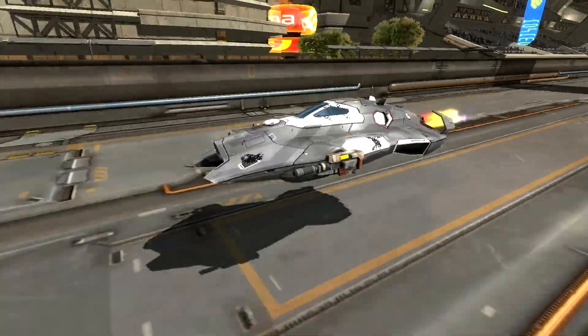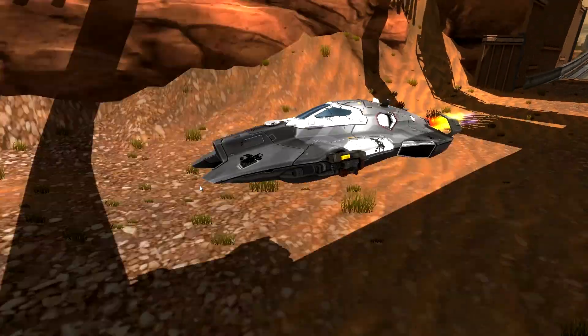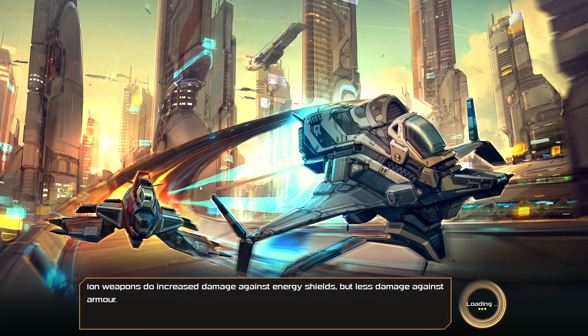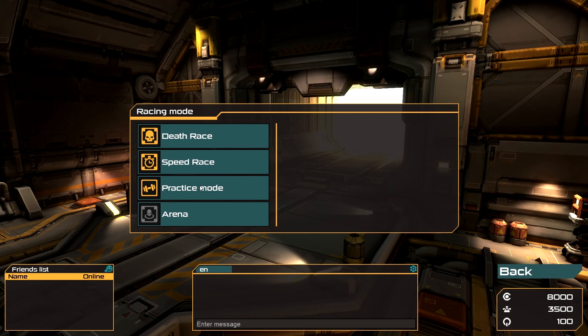I think they should release this on console over PC, because when using A and D for turning on a keyboard it turns sharp - basically max full lock on as soon as you tap it once. So it's going to be a lot harder to get smooth turns. But I just did a nice practice there - the game seemed alright.